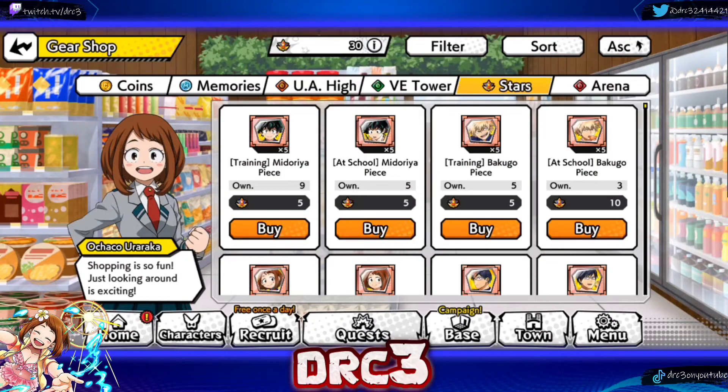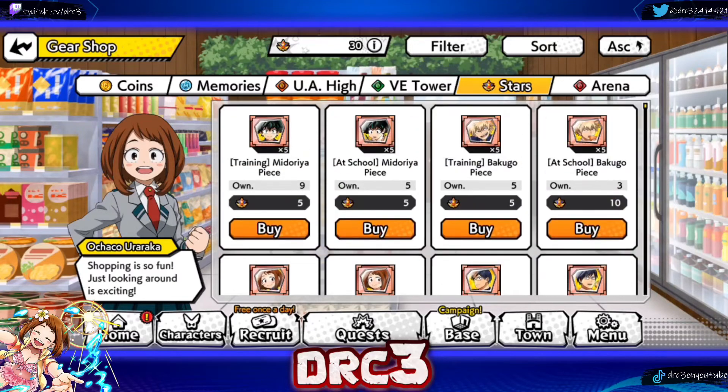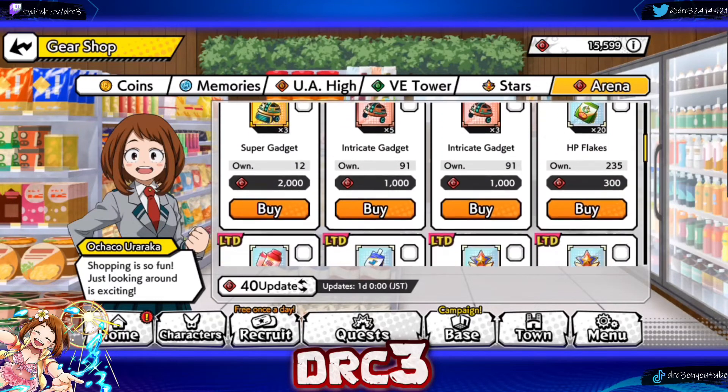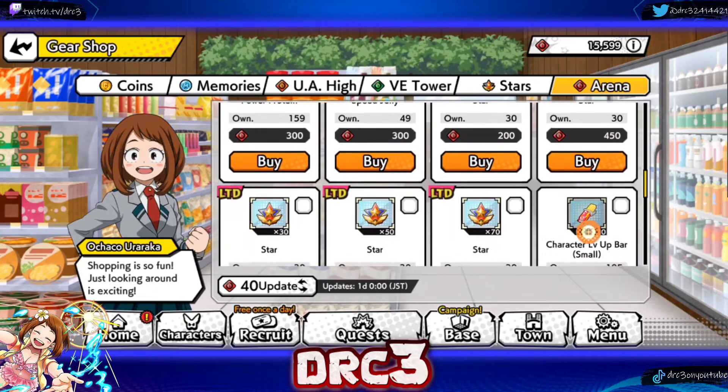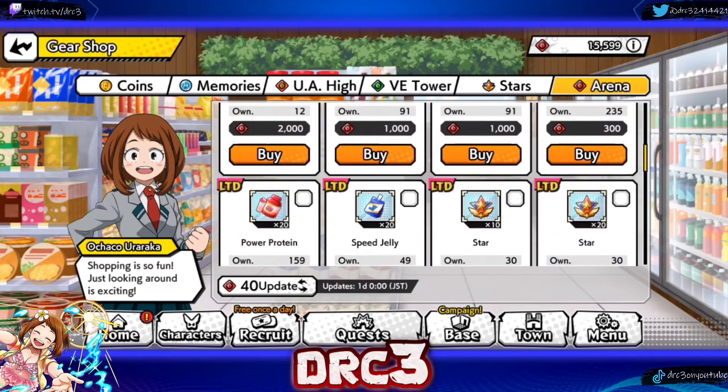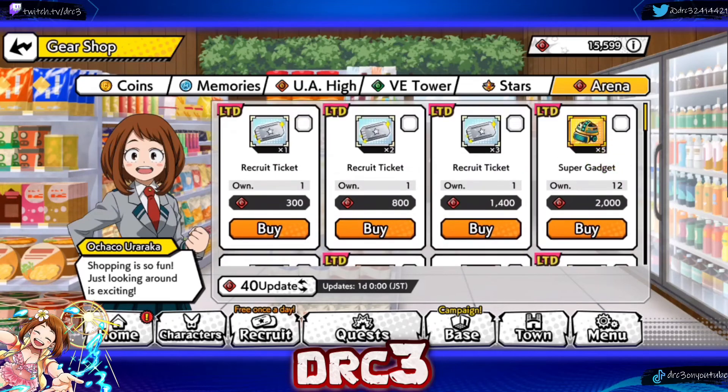The star shop — nothing's really changed, same thing, all the characters are still there. In the arena shop though, you're going to want to buy up all the stuff you can. There are lots of silver tickets to be gotten from arena, especially with the refresh. Buy the advanced leveling items and your stars — the stars are probably one of the most valuable things for free-to-play players, especially in the arena shop.